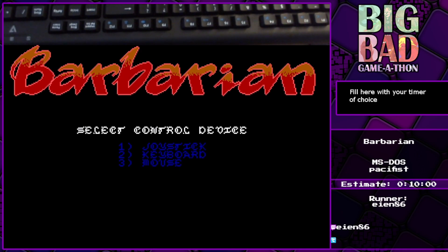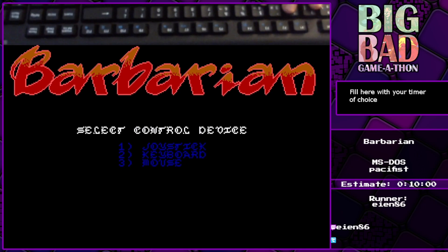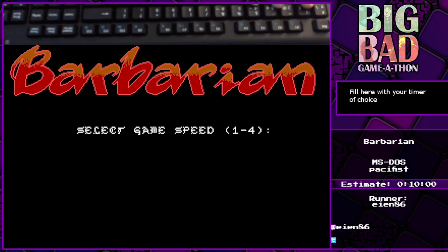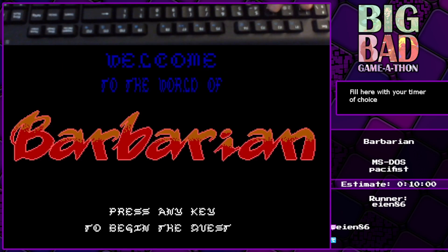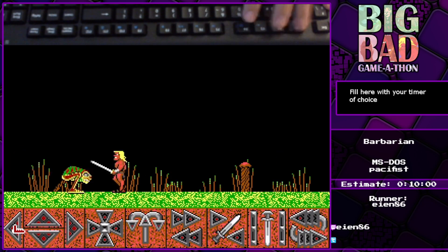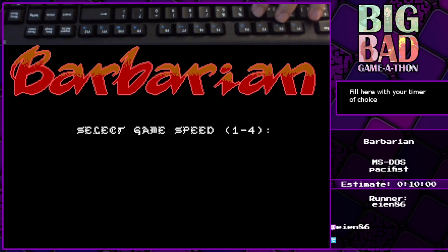But then the game starts asking questions, and this is what gets funny. It says 'select control device', and no matter what you choose here, you are going to have a bad time. Let's choose keyboard. Now you select the speed. This option was merely to compensate for the fact that at the time the game came out, there were many different CPUs and frequencies, and there was no universal timing for games. Since I'm running this in DOSBox at 20,000 cycles, if I choose speed 1, you will see the game is impossible to control. I propose we die and try again with a much better speed, which is 4.